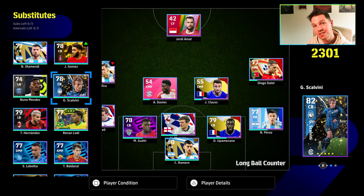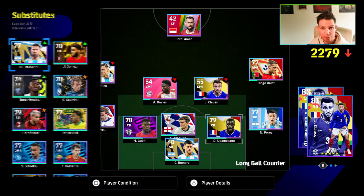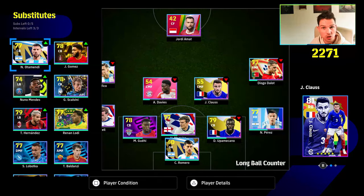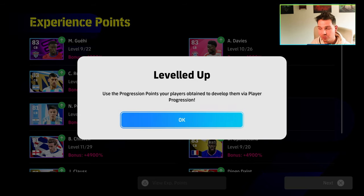Hidden tip number two: if you transfer out or sub out your players, five players can be transferred in or subbed in during the match. I usually do it in the second half in case you forget, and then you can just sim the rest of the game.